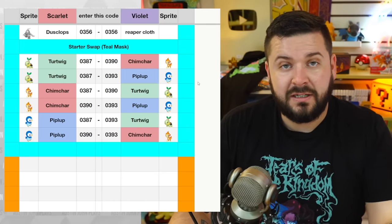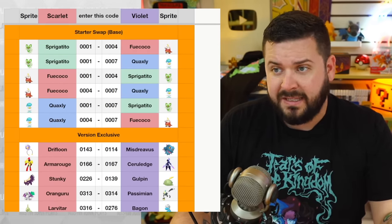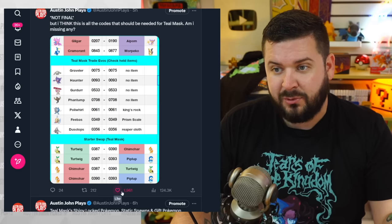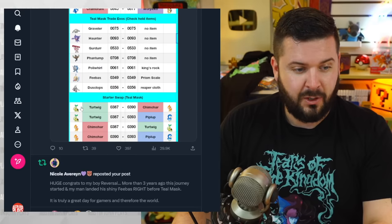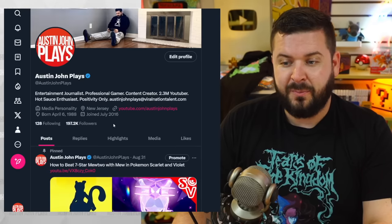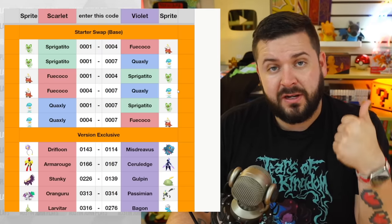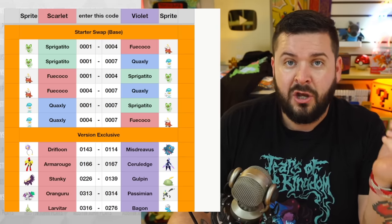I'll also have a pinned comment below linking to the tweet in case there are any changes. My test tweet has been up for a while with no changes — and it's already at 2,000 likes in the last five hours. Twitter account CentralLeaks retweeted it, so between their following and mine, a lot of people have already seen this. If you found this information helpful, hit the thumbs up, and if you're new, subscribe and turn on notifications. Until next time — Austin John out.